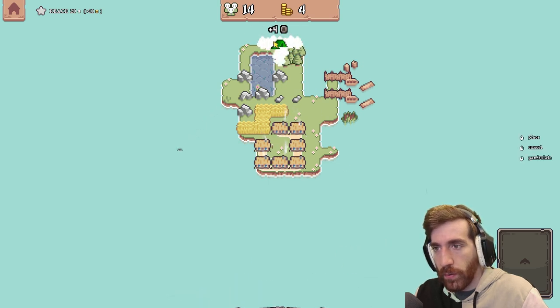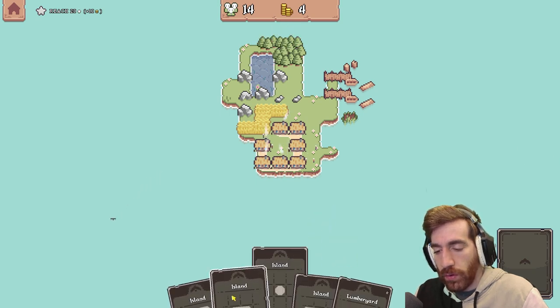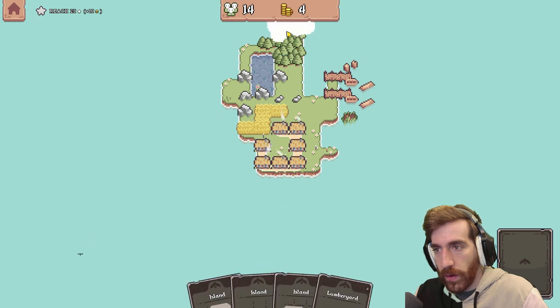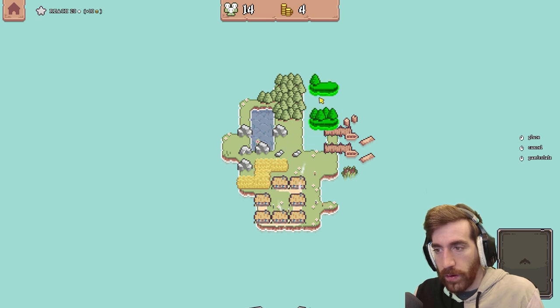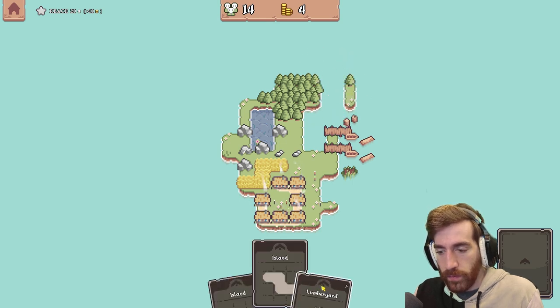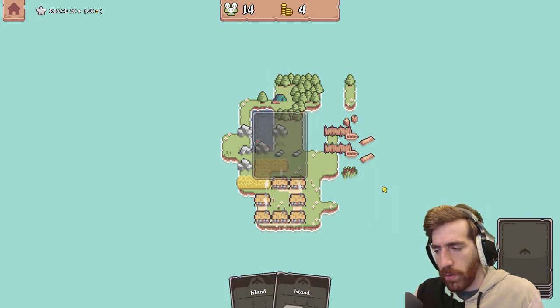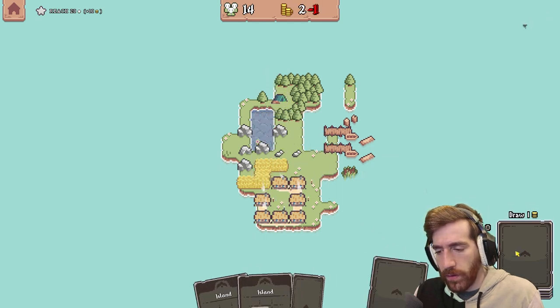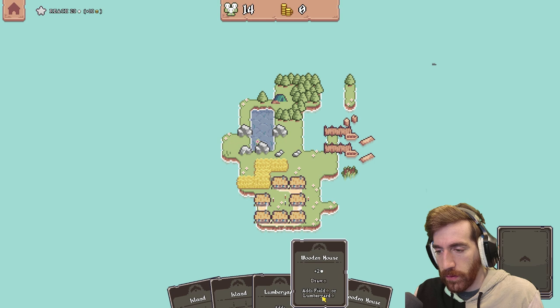Oh, I only get three right — oh, I can get four right there. Yeah, let's actually hold off on that just for a second. We can make this a real nice forest and then hopefully destroy it pretty swiftly all in one go, and then we can save cards and really maximize. That's five — so let's go. So nice. Yeah, remove the rock, we don't need the rock.